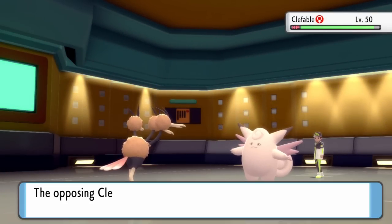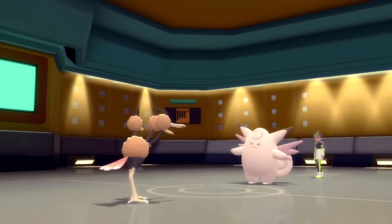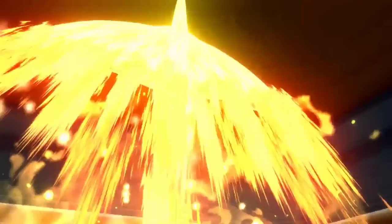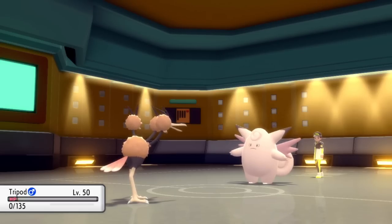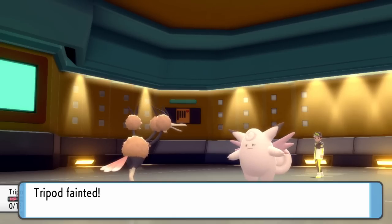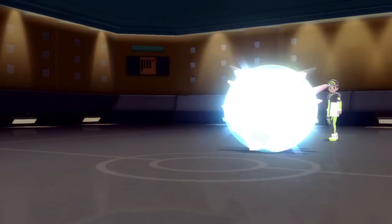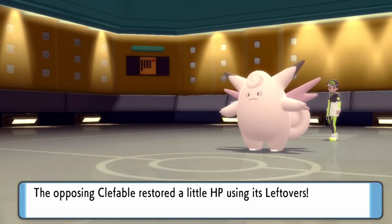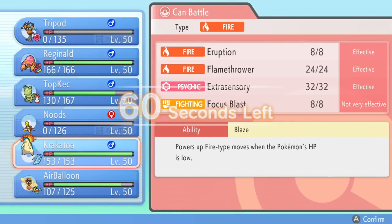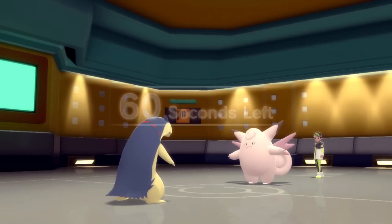They go for the Moonblast, which does over half to me — that's unfortunate. But I go right for a Brave Bird with the Life Orb, which does a solid chunk to this Clefable — makes it a little easier to take care of later. I faint to the Life Orb recoil. Luckily they just go for the Moonblast there. Clefables generally rock some reliable recovery — Wish, Soft-Boiled, Moonlight, whatever. Now I can get a free switch in.